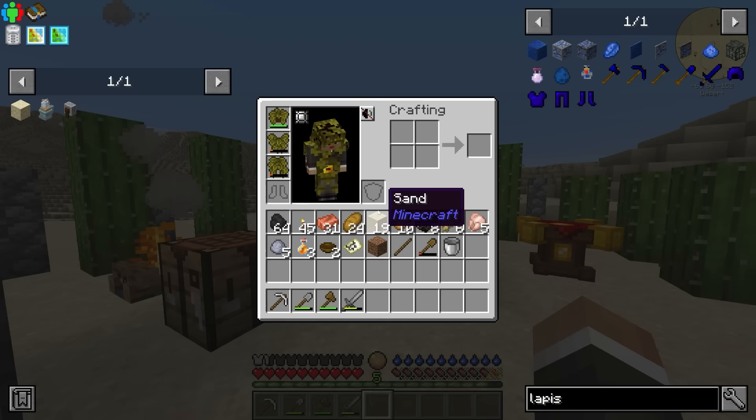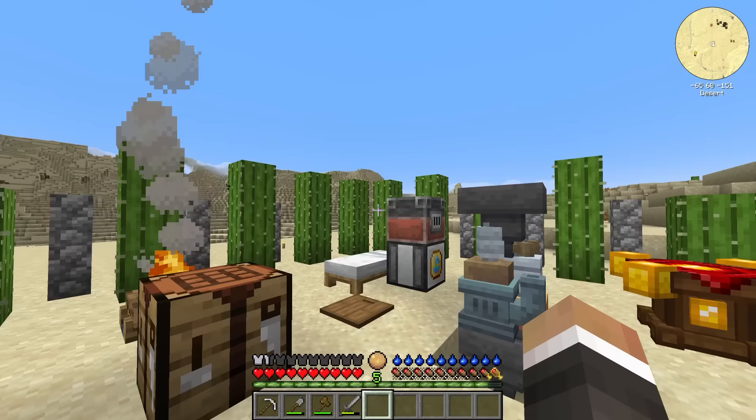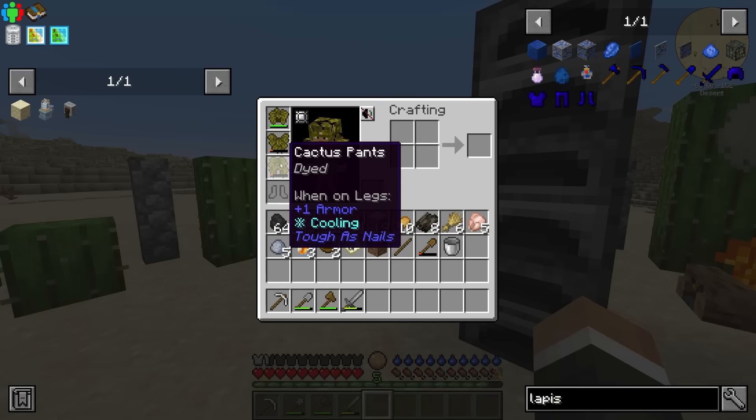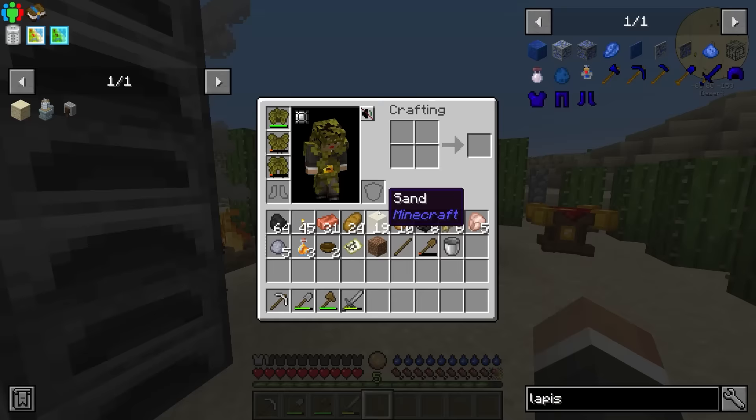The reason for that is our cactus boots broke at the end of the last episode, and the rest of the armor is also pretty close to breaking. We could of course make more cactus armor — we do have a fair bit of cactus around — but the cactus armor is not particularly good when it comes to actual protection, and it does break quite quickly.